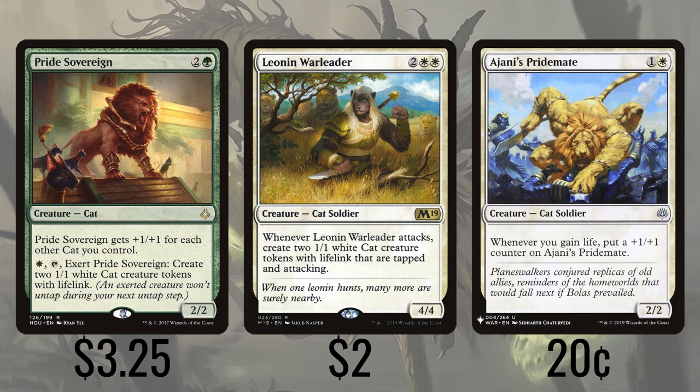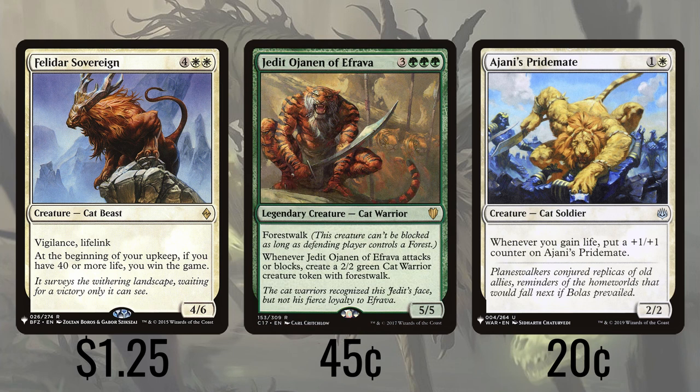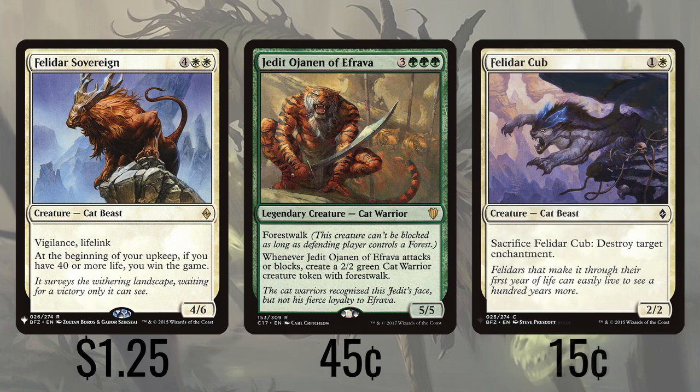Ajani's Pridemate gains a +1/+1 counter whenever we gain life — note this only counts instances of life gain, not the amount, so four 2/2 lifelink creatures dealing damage gains us eight life and the Pridemate four counters. Felidar Sovereign is our payoff for life gain — a 4/6 for four white-white with lifelink and vigilance that wins the game if we have 40 or more life at the beginning of our upkeep. Jedit Ojanen of Efrava creates a 2/2 token with forestwalk whenever it attacks or blocks, and is itself a 5/5 with forestwalk. Felidar Cub is our last creature — a 2/2 for one and a white that can be sacrificed to destroy an enchantment.